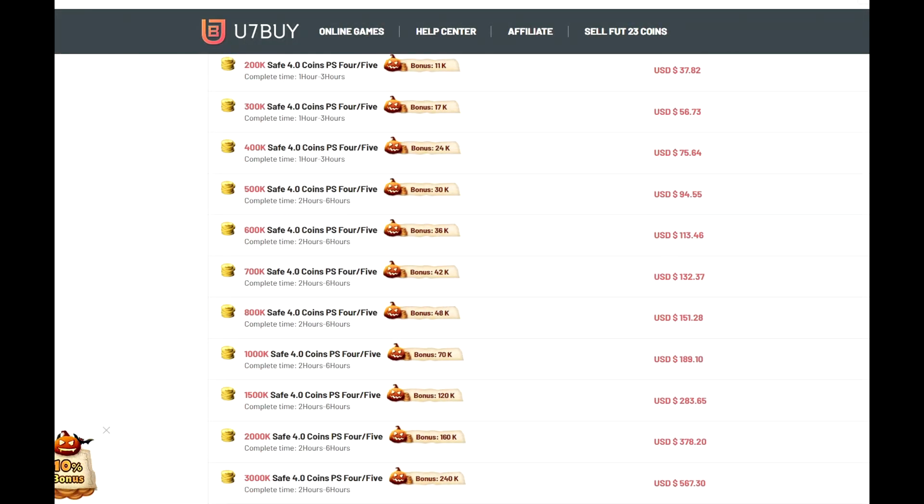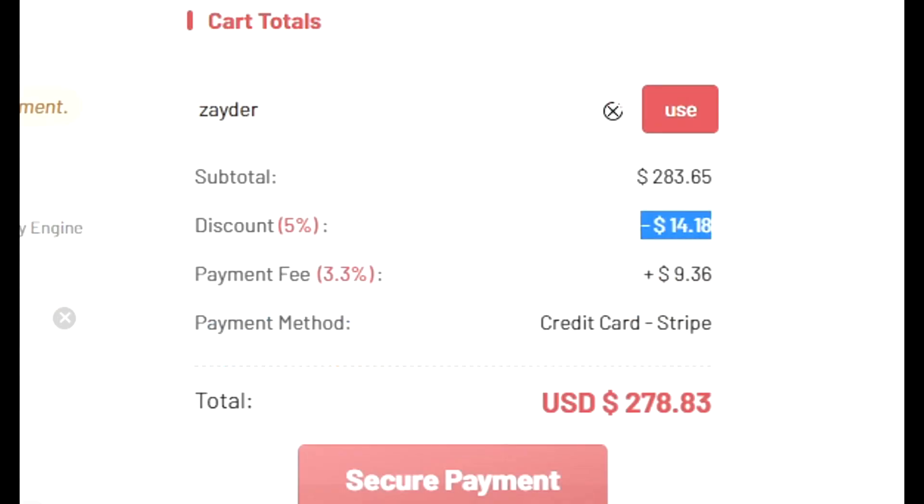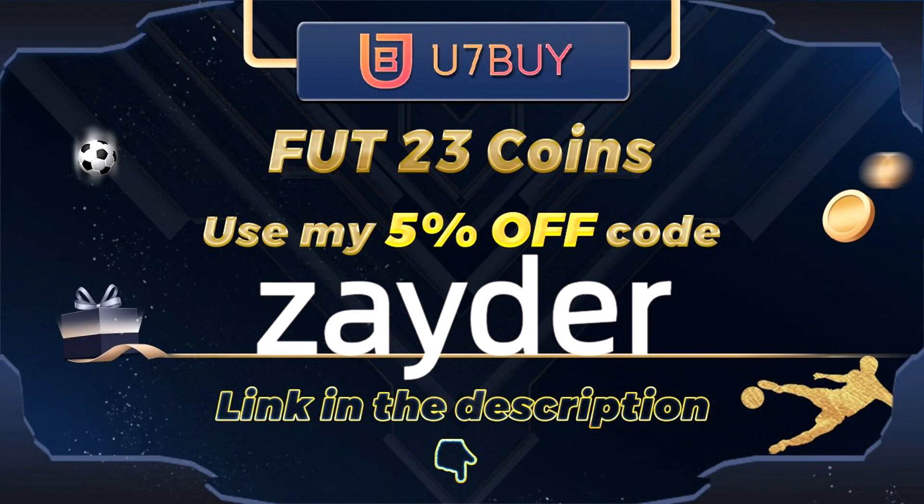Yo guys, Winter Wildcards official here. You guys can go ahead and check out FIFA 23 — get coins down below — up to five percent off using my code 'Zator' at checkout for the brand new promo. Go ahead and get yourself some coins.